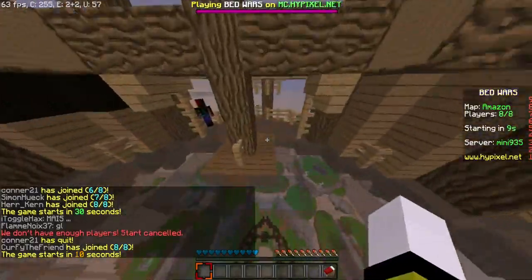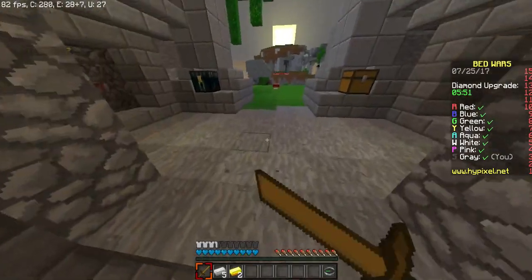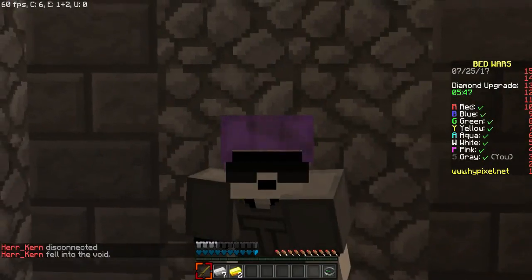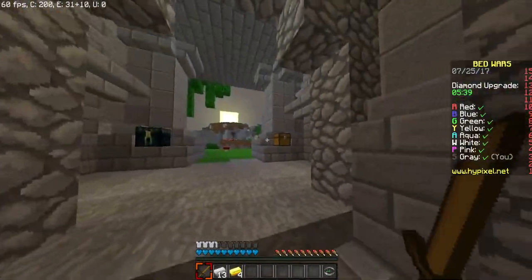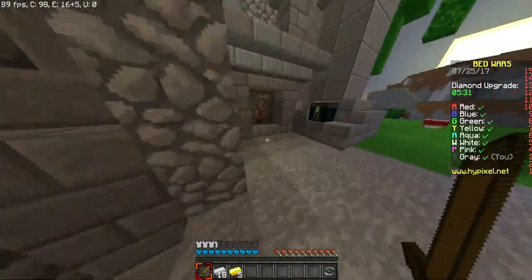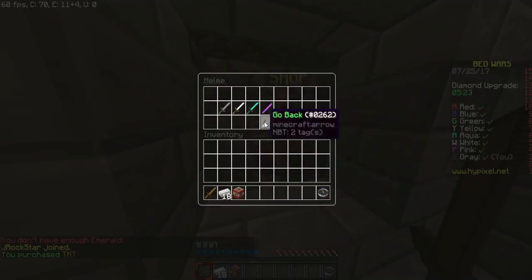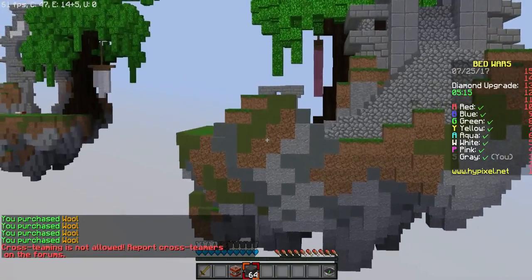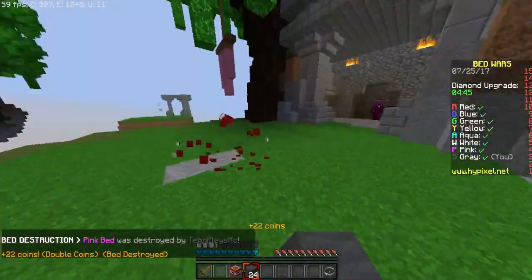Hopefully this game we win — we're probably not going to win but hopefully we win. We're in a new game. Hopefully this game we're not gonna get cross-teamers, and we're not gonna forget that we have a bed. I think what we should do is the same tactic as last game — get one piece of TNT very quickly, some blocks, and then rush the person next to us. That's pink — let's go straight for pink and destroy his bed. That was easy.